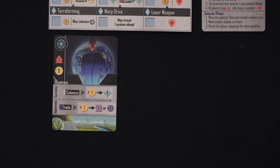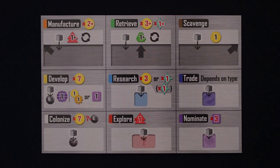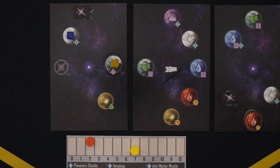As for habitability, the cards in your alliance all show a biome that they can adapt to. If we only have humans in our alliance, that means we can colonize warm planets, but not any others. If we later add these cute-looking zephrions to our alliance though, they'll allow us to also colonize arctic planets.